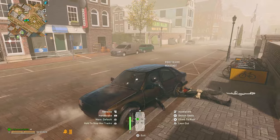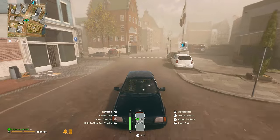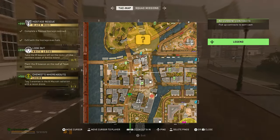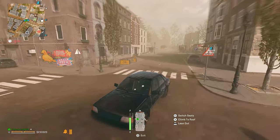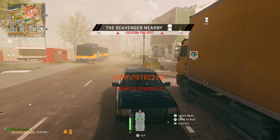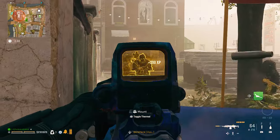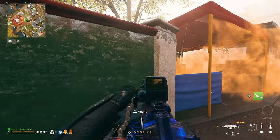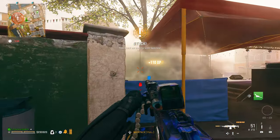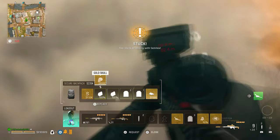The secure bag is a small grind in itself. You have to kill the Scavenger 10 times just to unlock the barter recipe to craft the item in the first place. You can very rarely find it in loot stashes across any map in the game. You can also come across an enemy player who has the secure backpack on their back, kill them and take it. Or if you have a friend who plays DMZ a lot and they already have the secure bag barter recipe, you can get them to craft the bag for you.